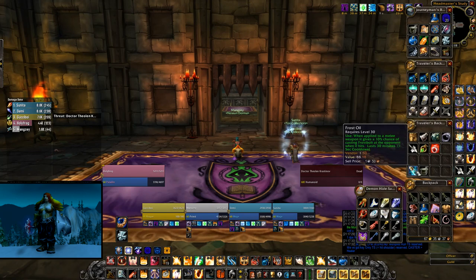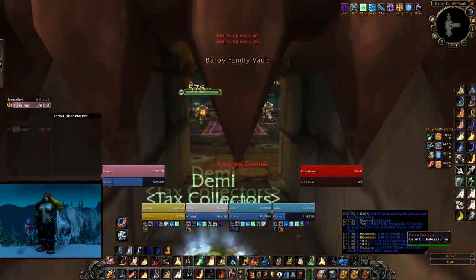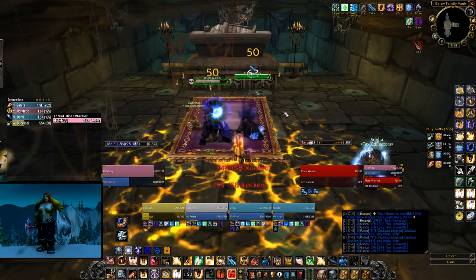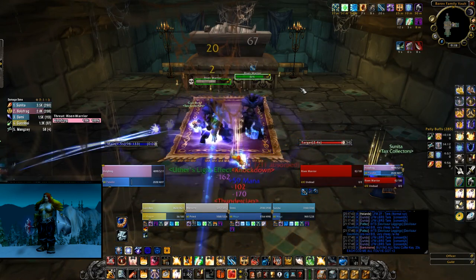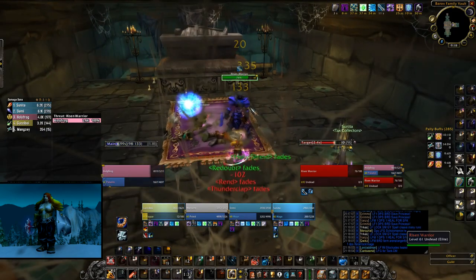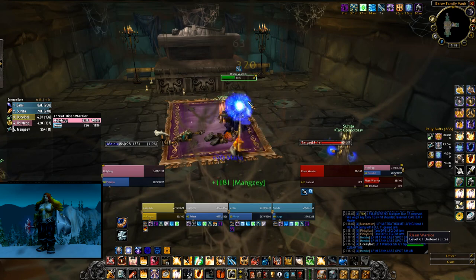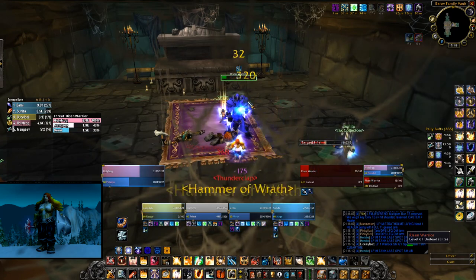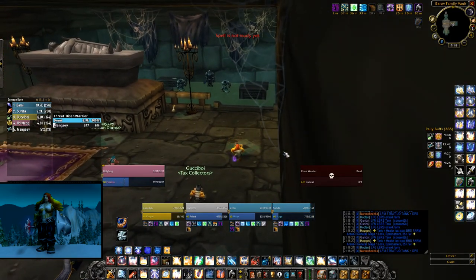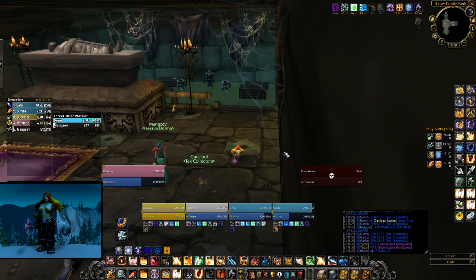If you want to pull quickly in a dungeon, the key is to keep your Judgement up as long as possible on a target that is not nuked down fast. I'm going to demonstrate this — I'll mark a skull, use Exorcism for high initial threat, Judge Wisdom on the other mob, and attack it with Seal of Wisdom while keeping Holy Shield up and Consecration down. With the kind of DPS people do at this stage of the game, that's usually enough to hold aggro on the skull. As you can see, I barely lost any mana on this pull doing it like that, and I held aggro just fine. Doing this pack after pack really helps minimize the amount of time you spend drinking and makes the run go a lot faster.